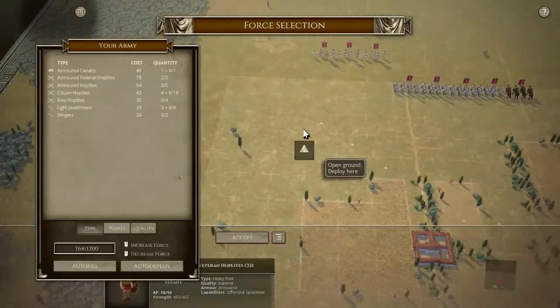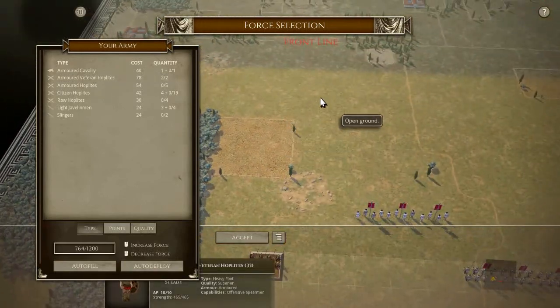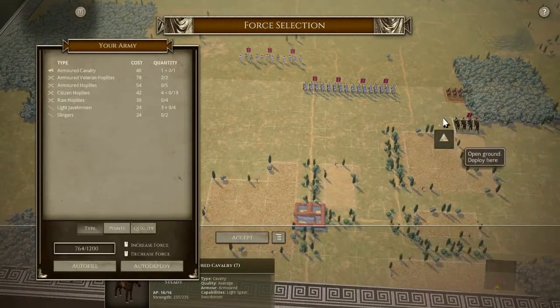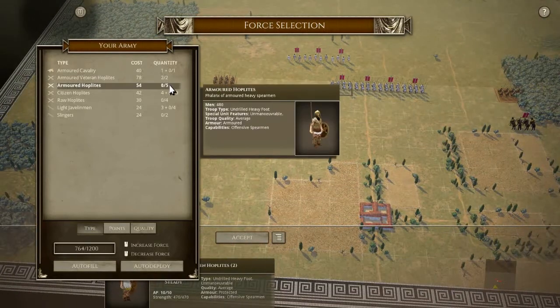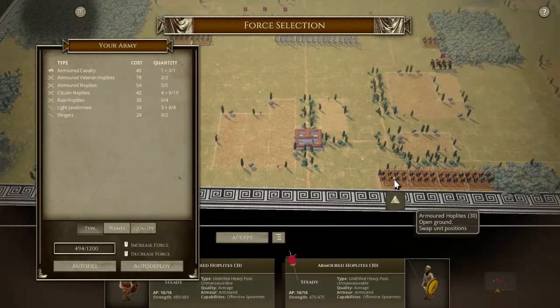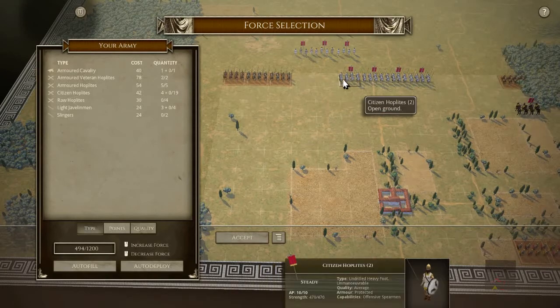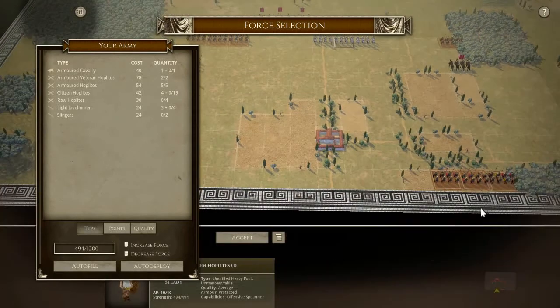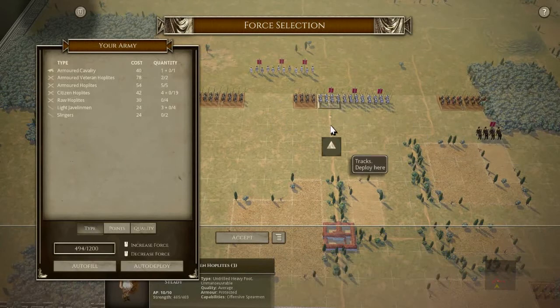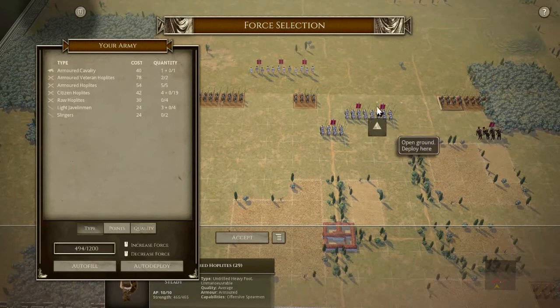We're going to have two units of Armored Hoplites, but we can't deploy them centrally, so we'll put our Armored Hoplites on the complete flanks with cavalry in the rear. We need to field as many Armored Hoplites as I possibly can, and our Citizen Hoplites will be defending our line. We're going to have a slightly shorter line than the Romans, I think.